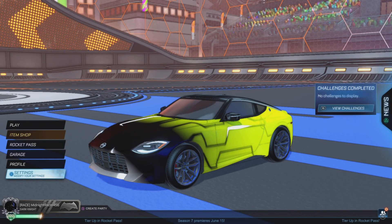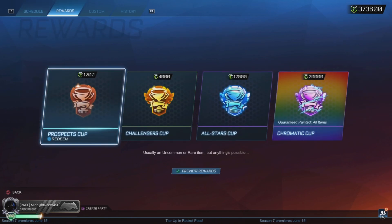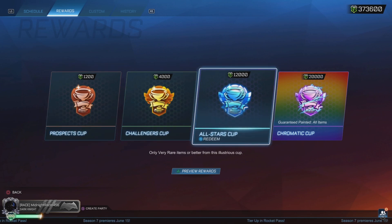Hello everybody, welcome to the video. My name is MidnightRacer and today I'm going to be doing a tournament credit opening. I'm going to go ahead and open all of my drops with the tournament credits that I've earned, which is about $373,000, and I'm going to put them all into the All-Stars Cup. Hopefully I can get something good.